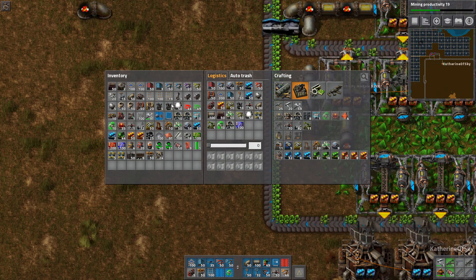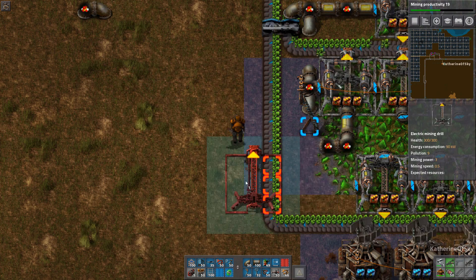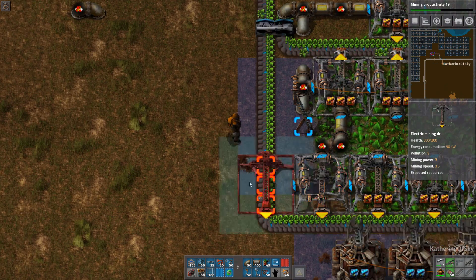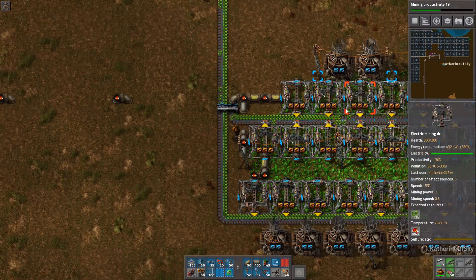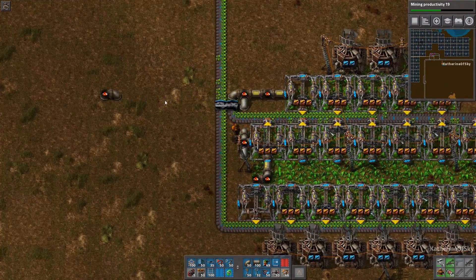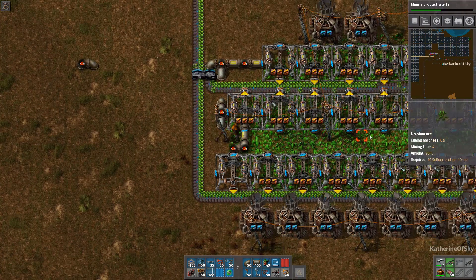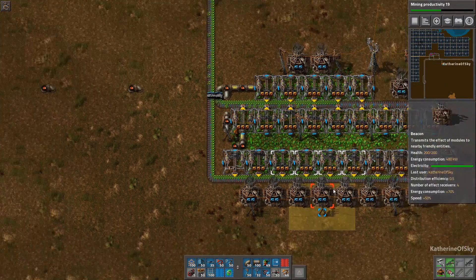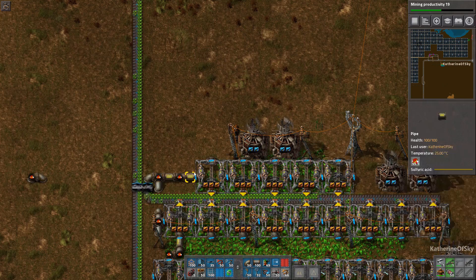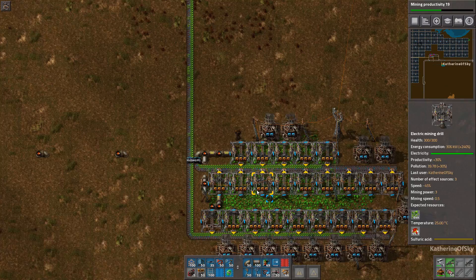If you look at the miners, they're just regular looking, but when you put them over the uranium ore they change into these ones with tanks in them. Make sure that all of the miners have access to the sulfuric acid. They do not need to be connected on all the outside edges at all — the sulfuric acid flows through them, as you can see here it goes all through these guys.